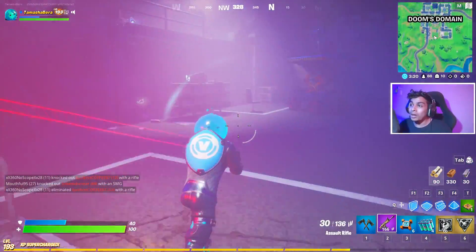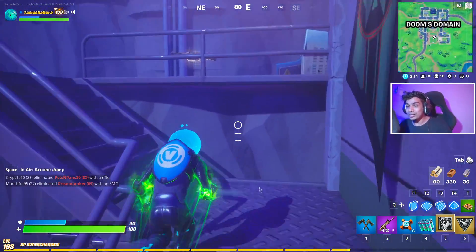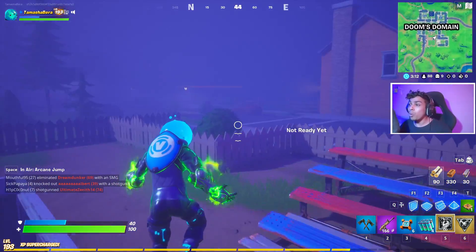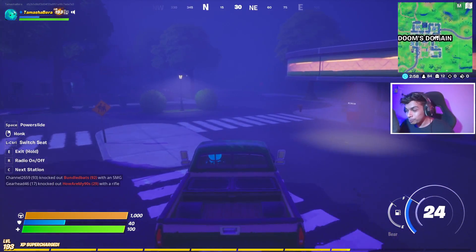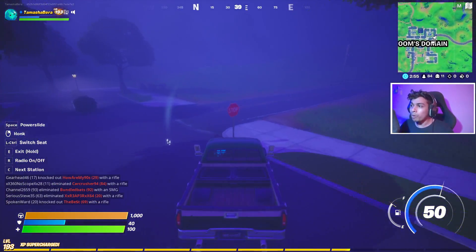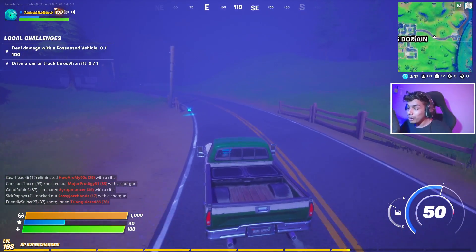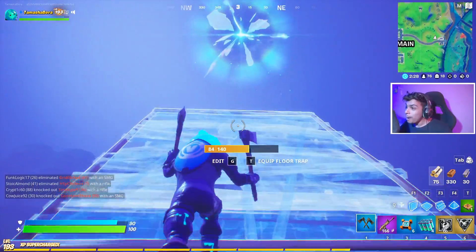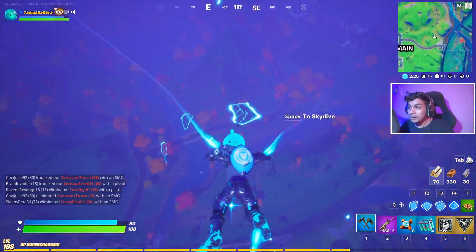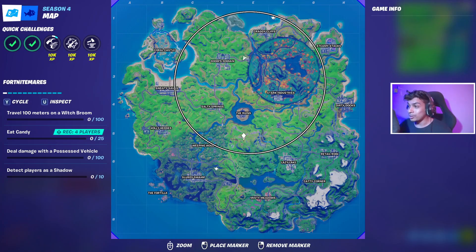With that being done, we are going to collect all the Chug Splashes and use a few right here, because just in case we are outside in the zone we will definitely be needing them. As you can see, we do not have a chopper, so that only leaves us with one option — get a vehicle and move to the other spot. The other spot seems like the other side of the map, which is actually Weeping Woods. We're going to use the Rift just next to Stark Industries, but we'll come back to Stark Industries later.